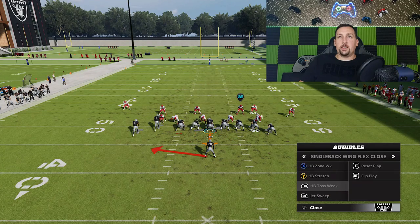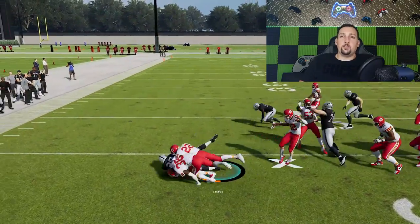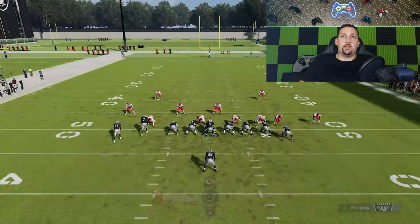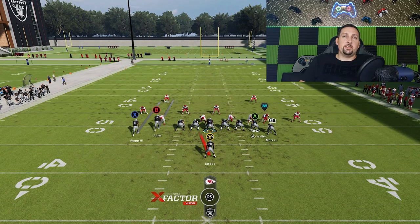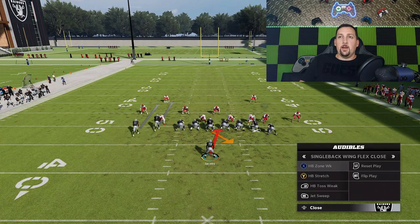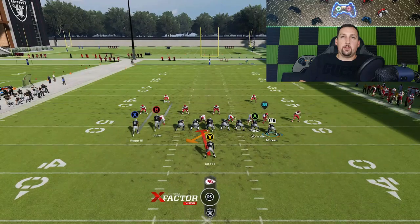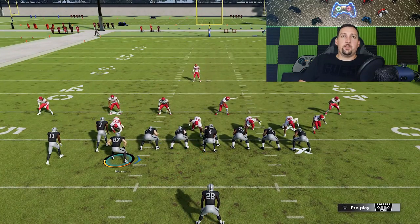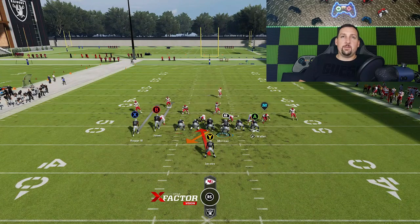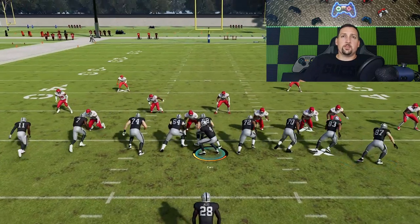The better run plays — right off the bat it looks like we're getting a double safety blitz. This would be a perfect opportunity for either the toss or the jet sweep, because once those guys shoot in, I have a pretty good chance of getting outside. I don't really have a ton of speed in this backfield with Jacobs — he's a good running back but not really that fast. My favorite play is definitely the zone weak. Anytime that defensive end is out wide away from the defensive tackle, that's a perfect opportunity to run this play. You can also motion over one of these tight ends and create a bunch look.